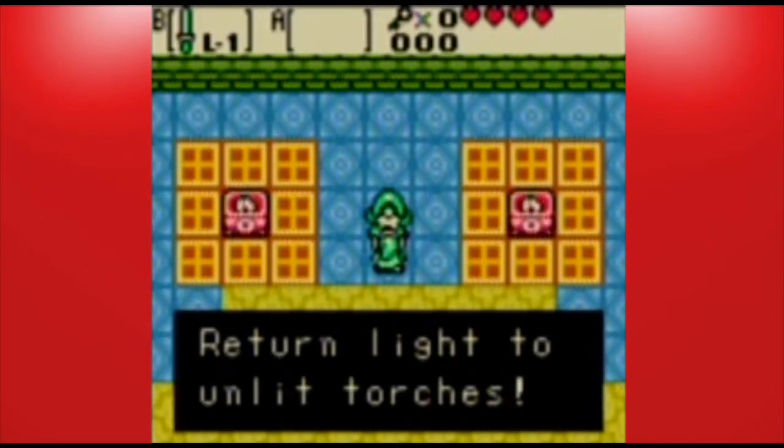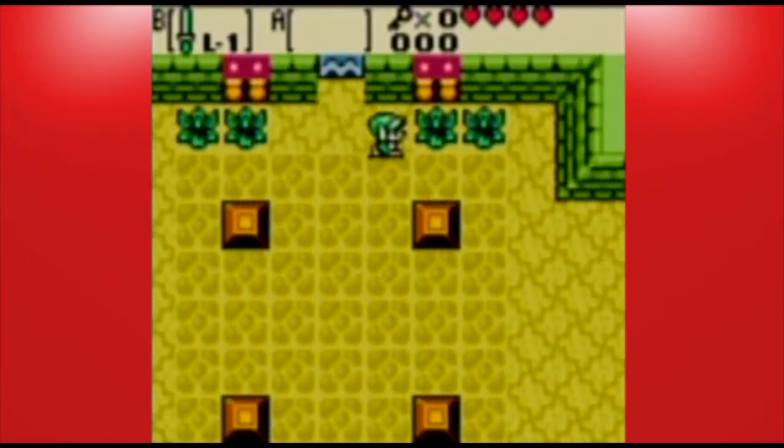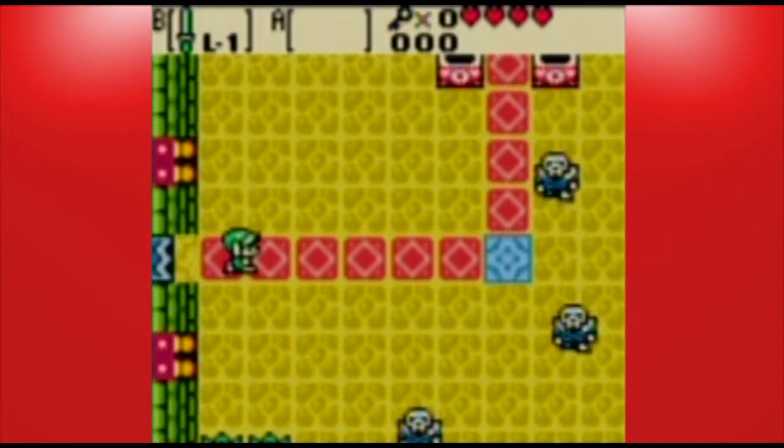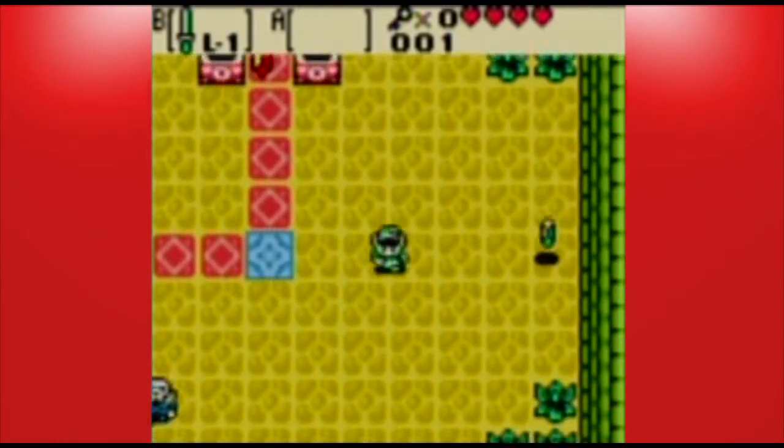Return light to unlit torches. That would be useful advice for anyone - it's a good thing for first-time players. But I'm far from a first-time player, and we had this exact same type of puzzle in Oracle of Ages.